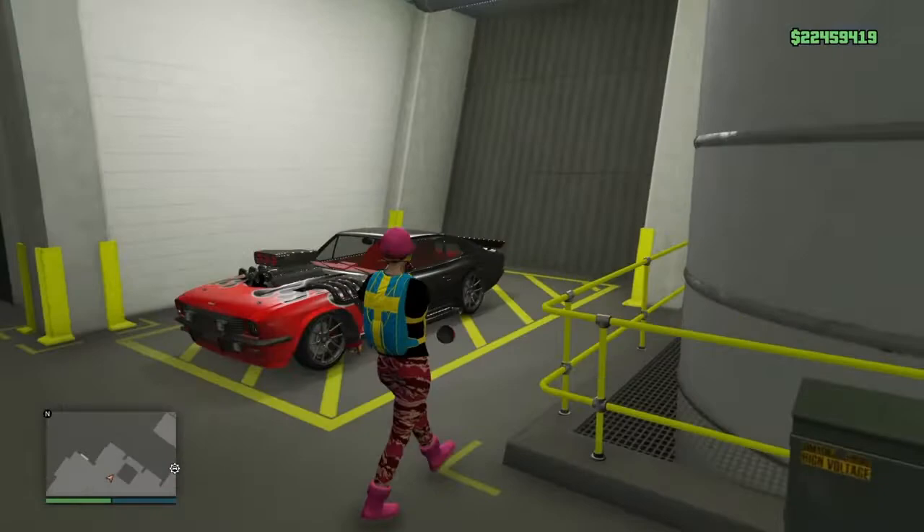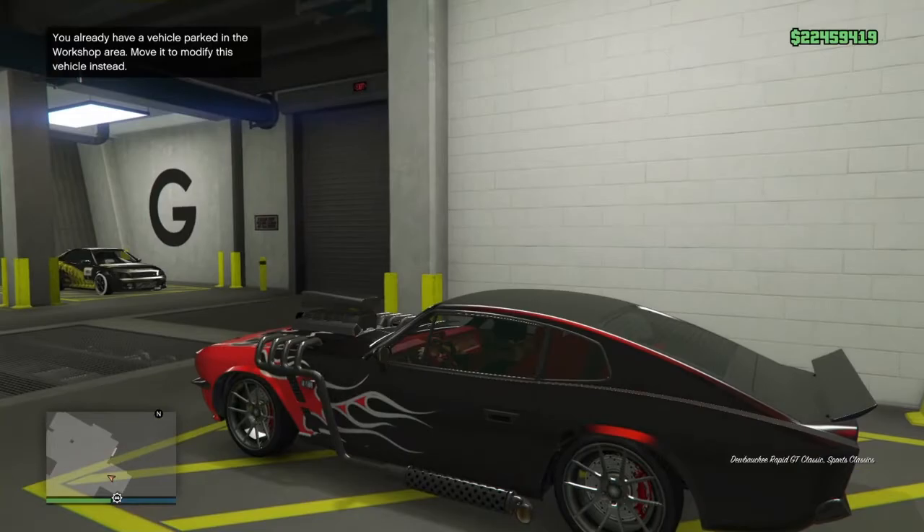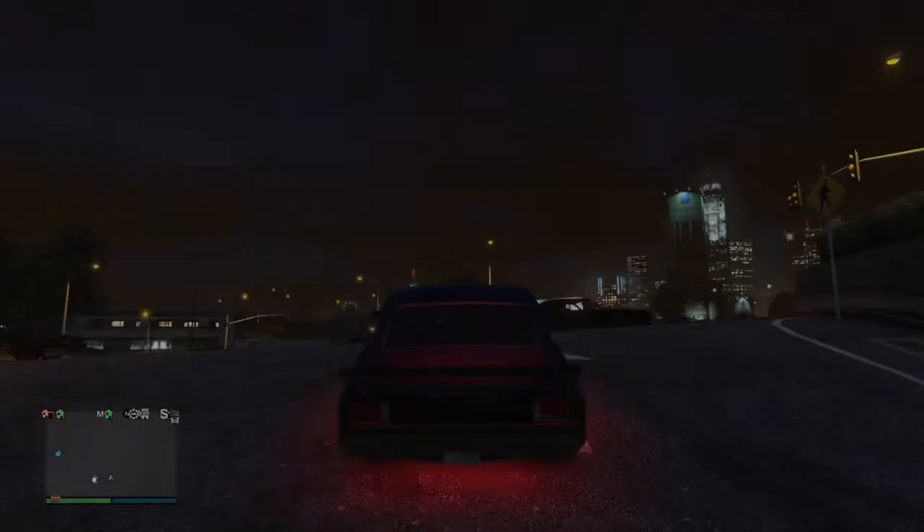Now we're going to hop into the car that we want to put all the modifications on — which is this stock vehicle right here. It does not have any Benny's on it, it's not modded in any way. Make sure you have the modded car inside your arena plus the car you want to mod, and just drive it outside — hit the gas, boom.